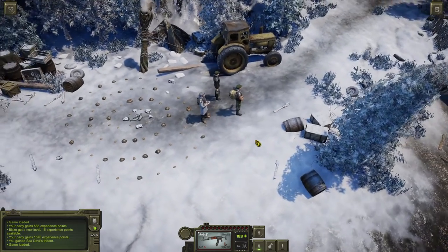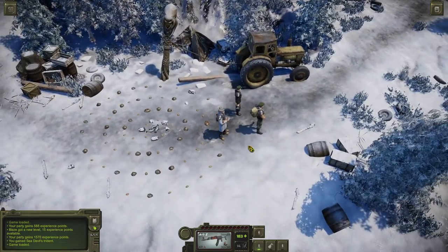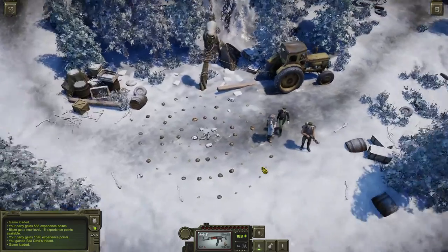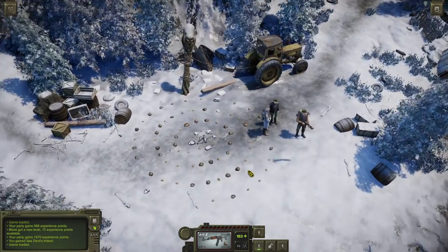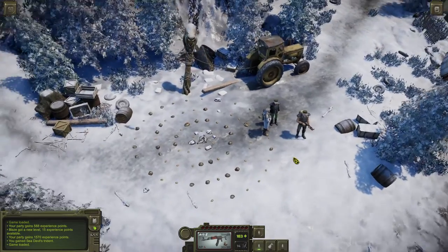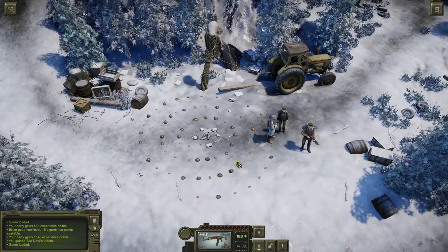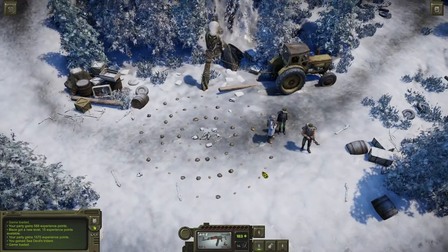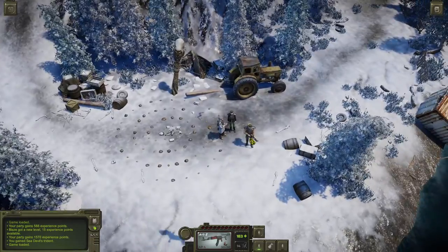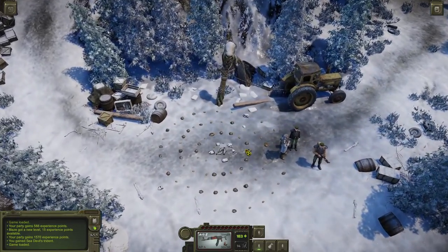Hello guys, welcome back for another video in Autumn RPG Truddle Garden. Today we're gonna make the ritual to get the Sea Devil Trident. For that ritual to work we need three ingredients. First, you need to unlock the island, so you need to travel to Mystery Island — I made a video about that.